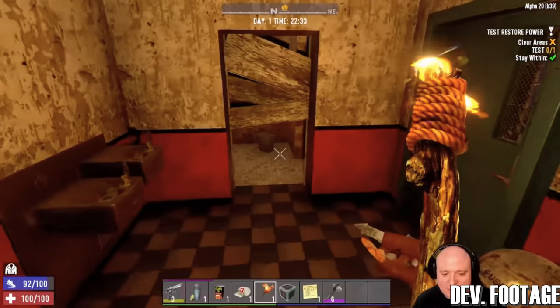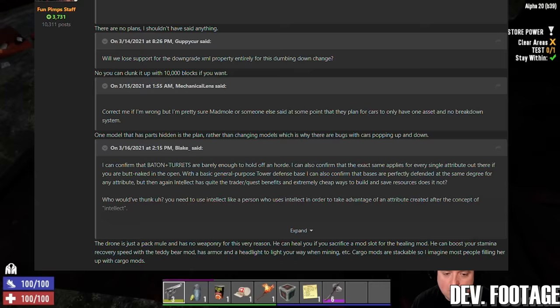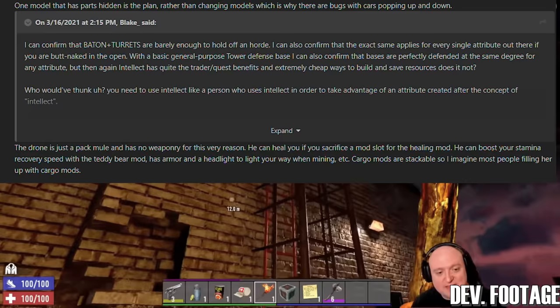Number seven: zombies and entities. A new drone will be introduced, available to craft or buy from traders. Quote: the drone is just a pack mule and has no weaponry. He can heal you if you sacrifice a mod slot for the healing mod, boost your stamina recovery speed with the teddy bear mod, has armor and a headlight to light your way when mining, etc. Cargo mods are stackable, so I imagine most people filling her up with cargo mods. End quote.